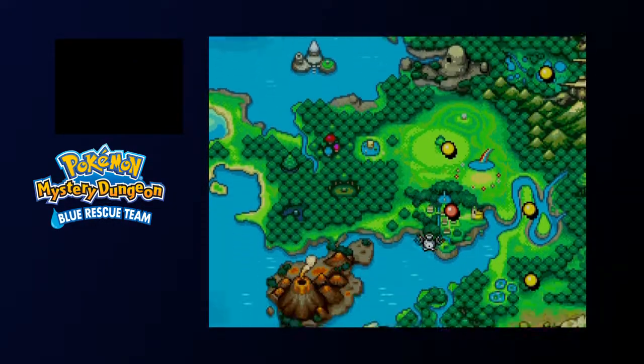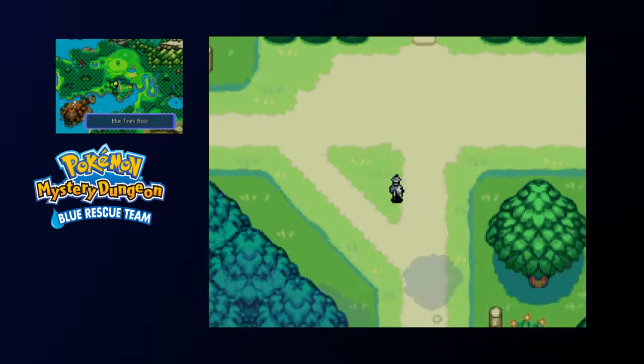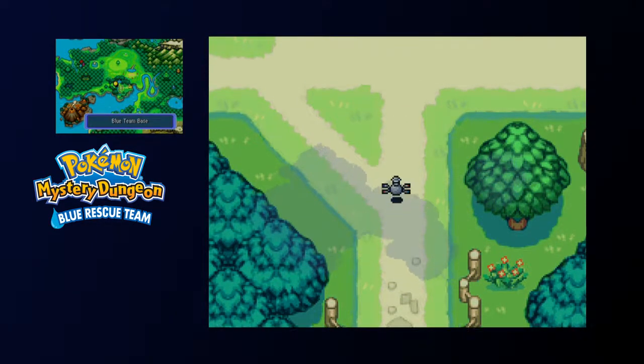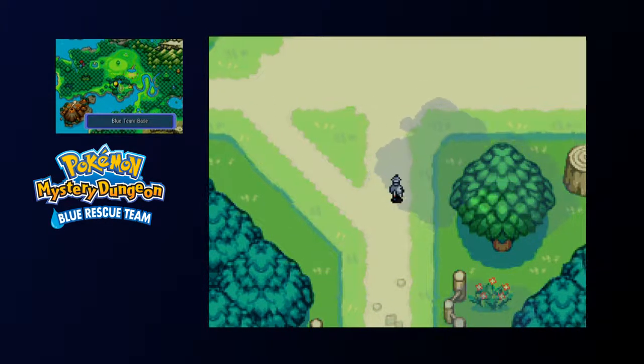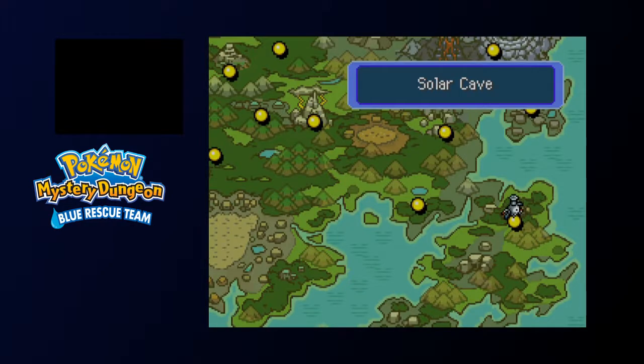I'm choosing this because you get Magnemite as a mandatory party member. You might also want to consider bringing Absol with you, just because of so many Psychic types in the Solar Cave dungeon. But I'm too lazy for that, so let's go. I'm also bringing an escape orb because I want to leave after we get a certain item.